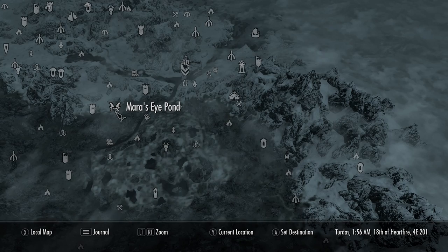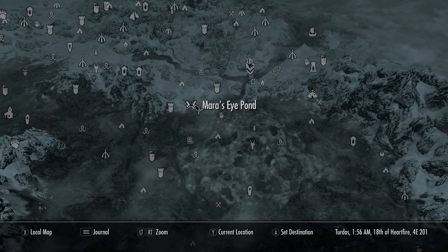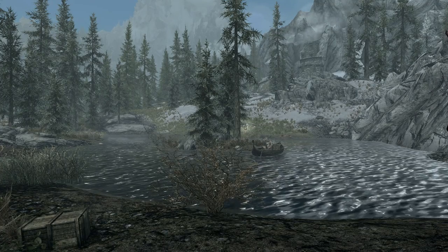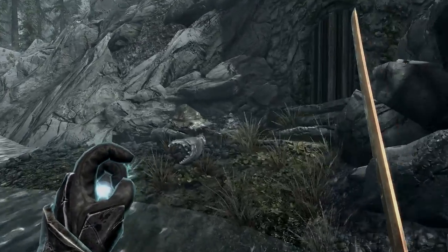Just southwest of Windhelm, you should find Mara's Eye Pond. I'm just showing you some locations around it, next to Gallows Rock. This quest is called Dreams of the Dead, and you're meant to find it by reading Nara's Journal, which is in a fort at the edge on the northern side of Mara's Pond.